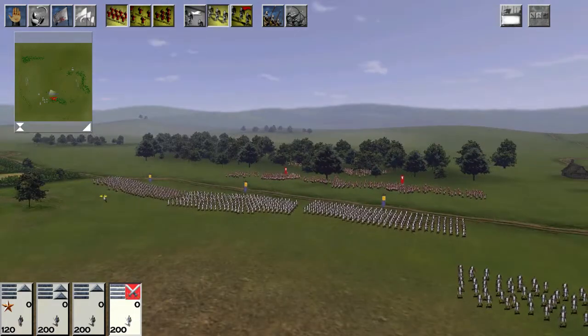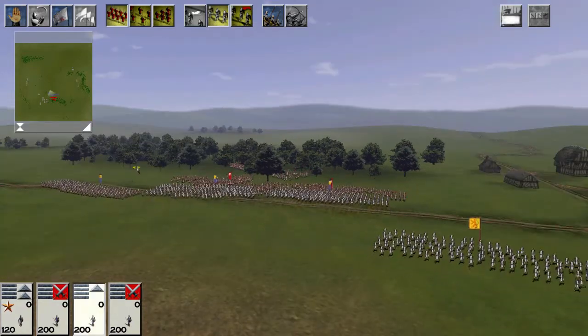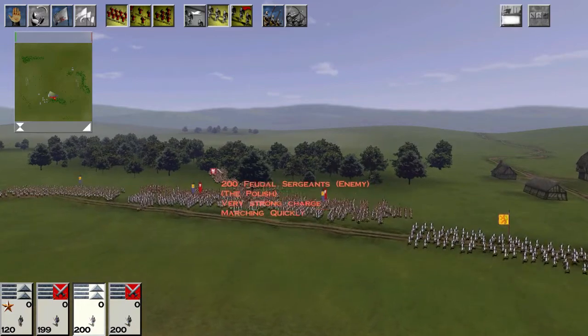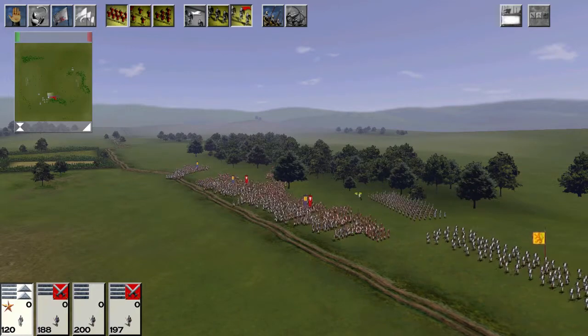All of this testing ignores the fact that you probably don't want to use your Highland Clansmen against the enemy's front line. In this test, I've set three units of weak spearmen and one unit of Highland Clansmen against the more senior Feudal Sergeants. The Highland Clansmen are fast moving — let's see what difference this makes.